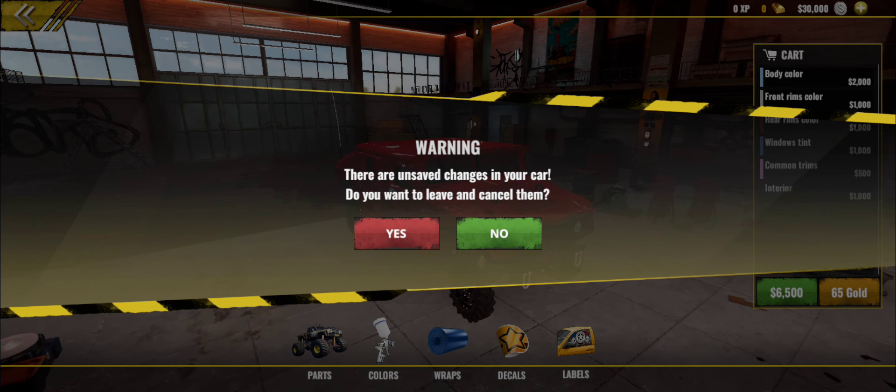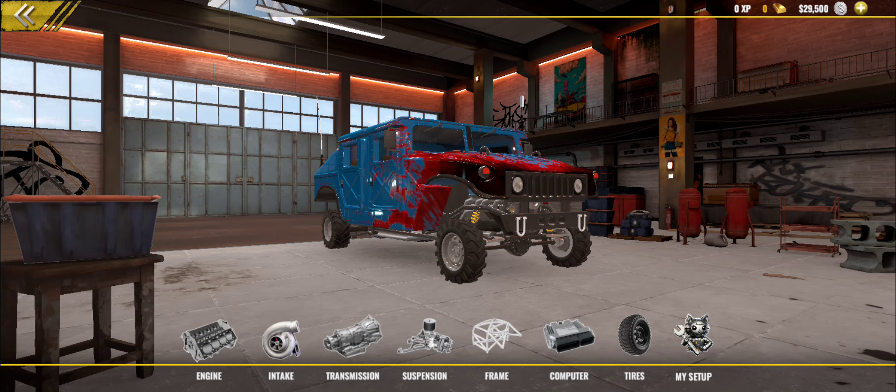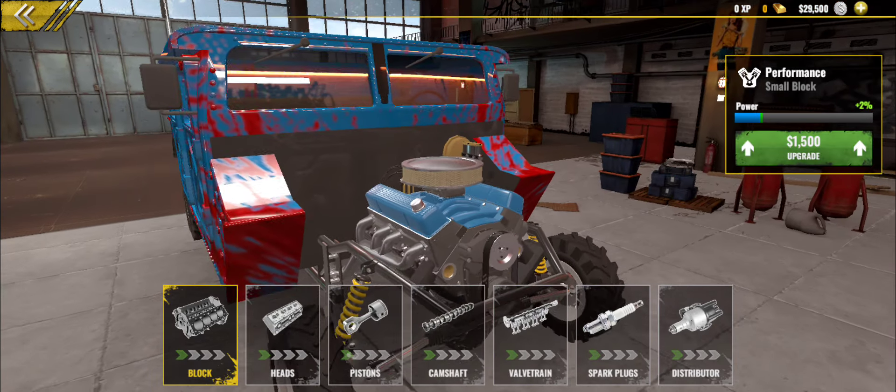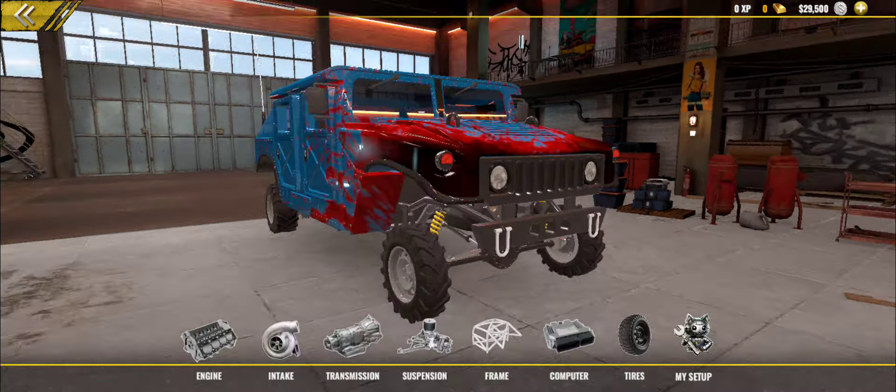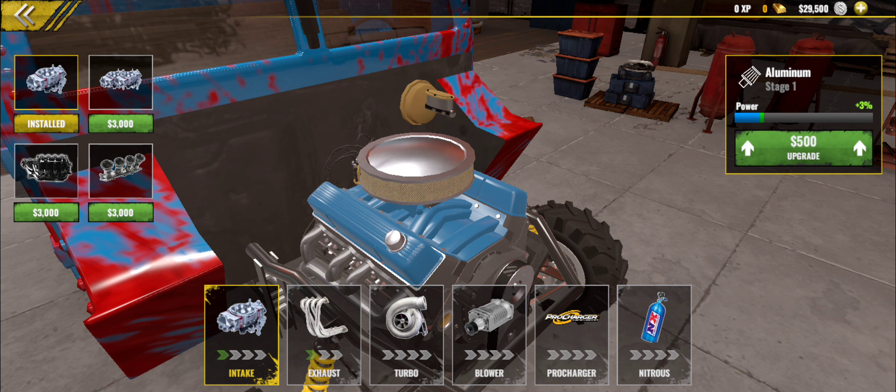Of course we have the wraps and we still have the OG wraps. I was thinking about putting the blood splatter — I paid 500 for it. Y'all remember how my car on Off-Road Outlaws used to be like blue with the blood splatter. And we also have the decals, labels, and window labels. That's what's up — next we're going to get into the tuning.